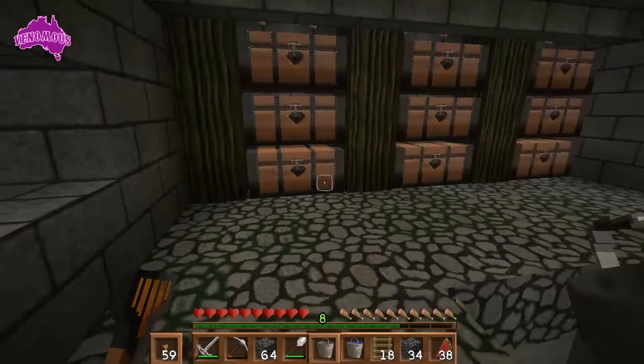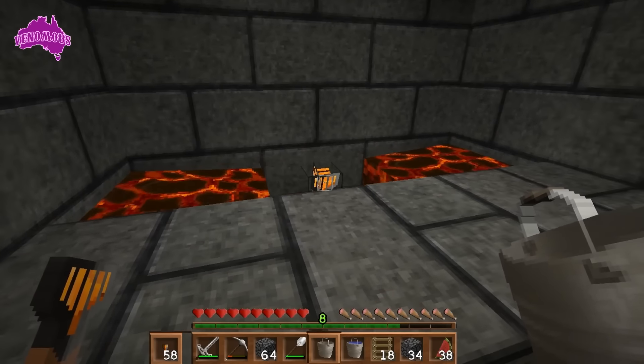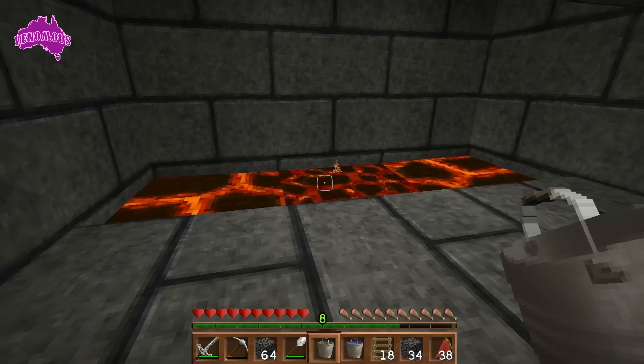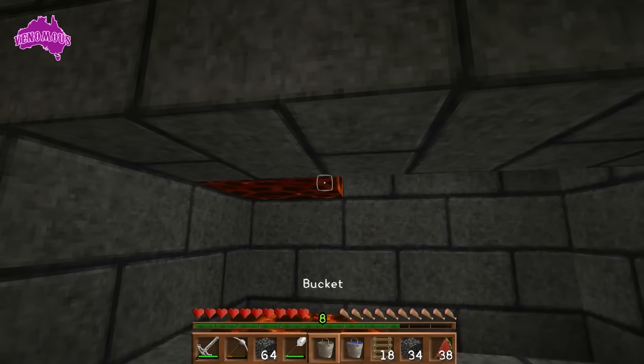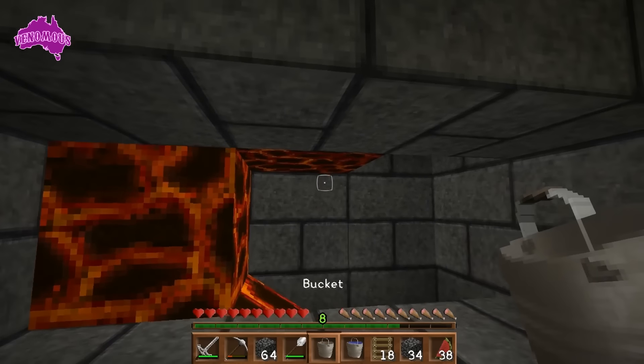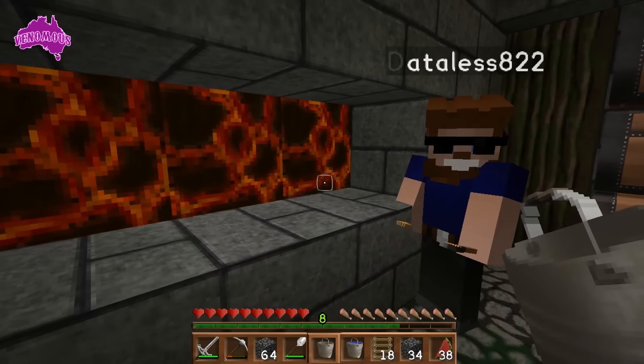Did you put the lava right? You're meant to put the lava up there — you need to make it spread. And now I keep placing torches. You just got rid of the lava, didn't you? Place it in that middle block up top — not that block, the middle block — it's not going to spread properly like that. Maybe it did!